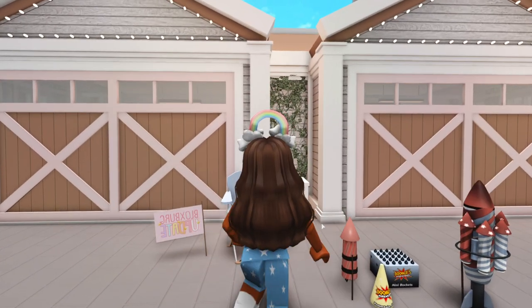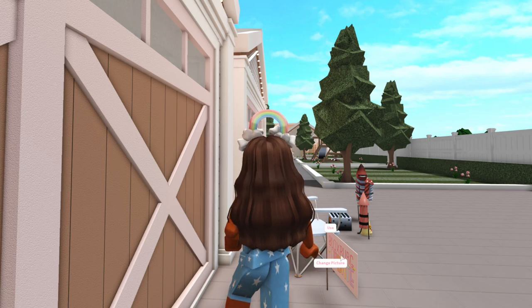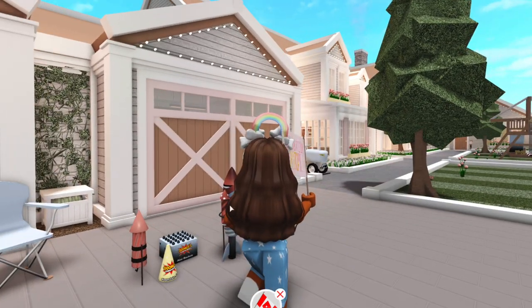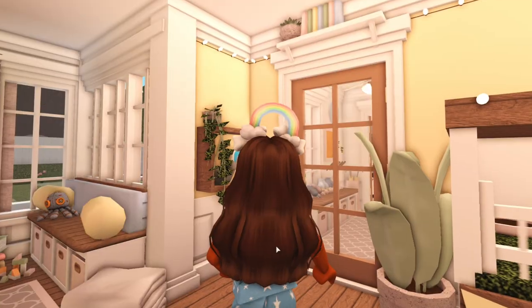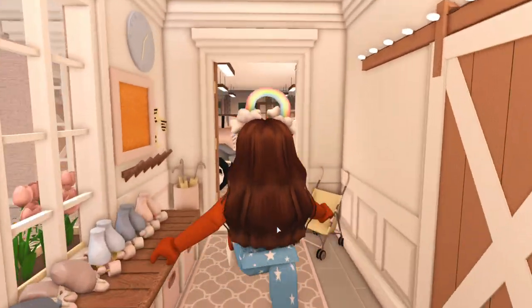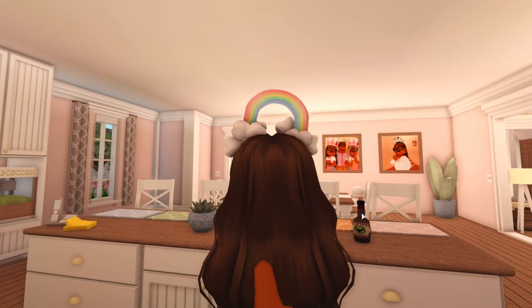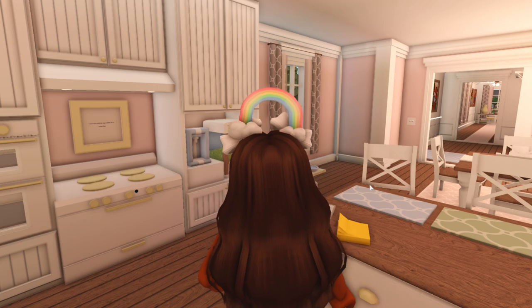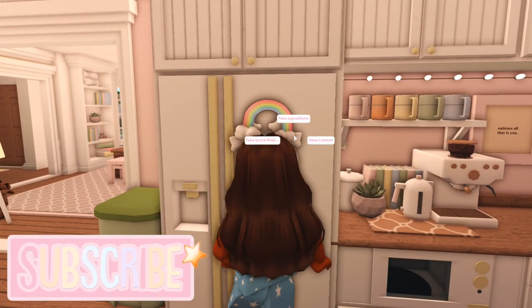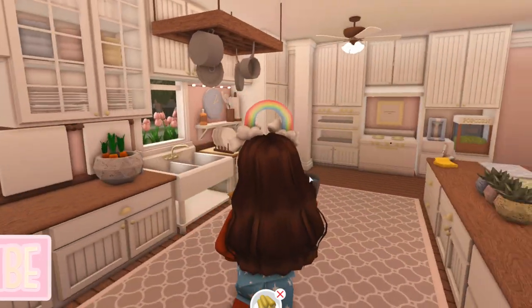We have all our new stuff placed. I added a little decal — it says 'Bloxburg update' — and apparently we can pick it up too, which is so cool. We'll do the fireworks when it gets dark. This is our brand new shelf, and I'm going to keep it right there because it looks really cute. We have the barbecue sauce — it says 'Mad Cow Barbecue Sauce' — and the post-it notes. Now let's check out the new food. Going into ingredients, we have the corn on the cob, so let's go ahead and boil it.